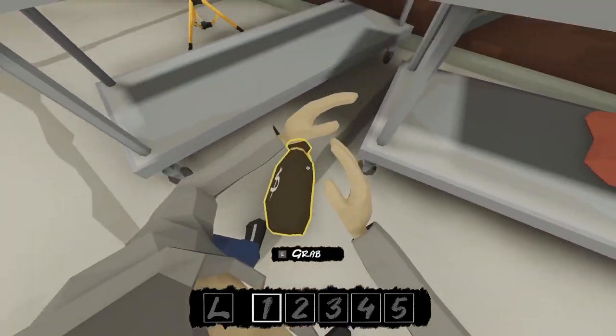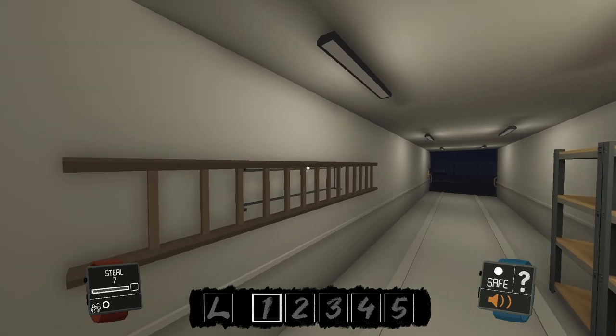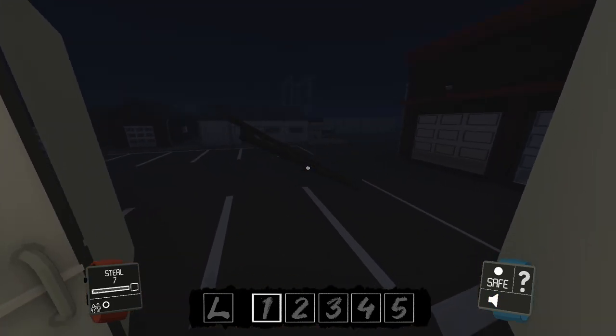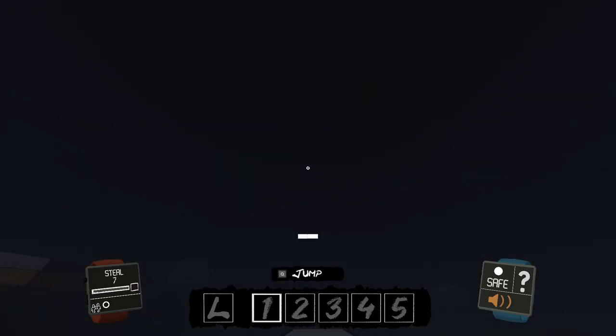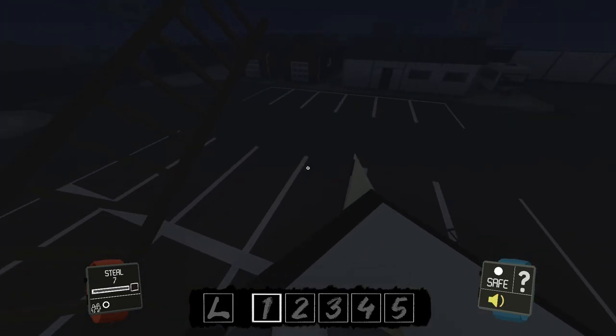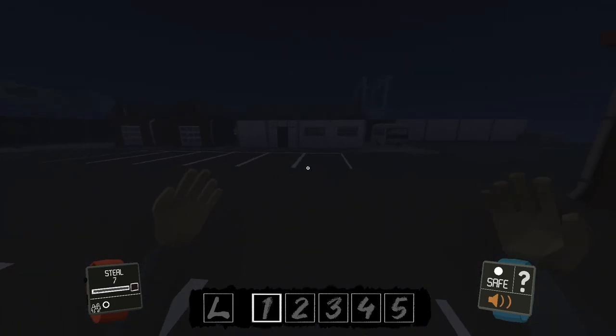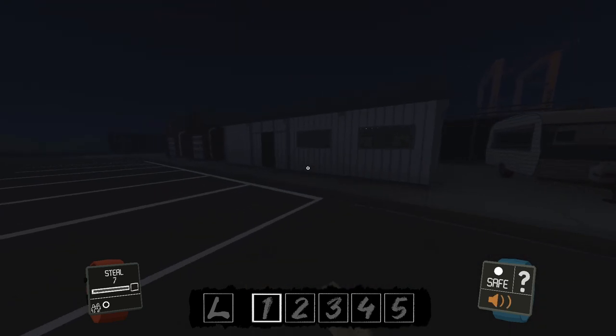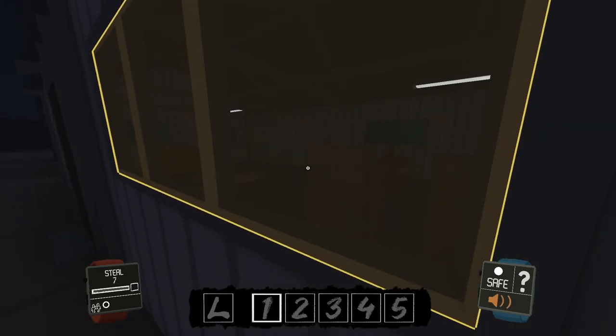Just wait a couple seconds and there we go. Take this ladder, throw it out, and the second ladder is on top of the cargo truck, so you grab that and throw it off too.